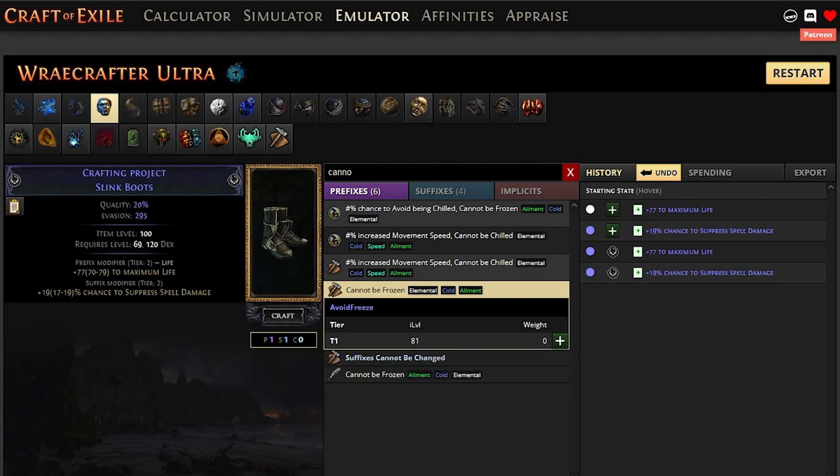The first thing we need, as you've seen in the intro, are these two fractured mods. Preferably one prefix and one suffix — preferably life and spell suppression. You can use any other type of mods. You can craft them with just one fractured mod, but that method with only one fractured mod would be essence-based and you'll spend a ton of essences and have to combine it with Aisling and a lot of Renegade — it ends up being much more expensive.